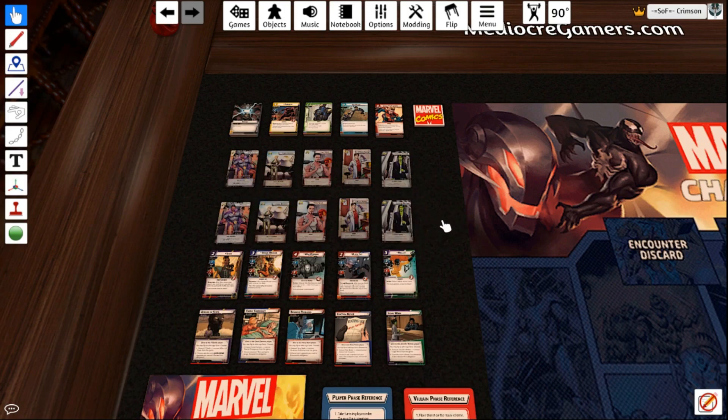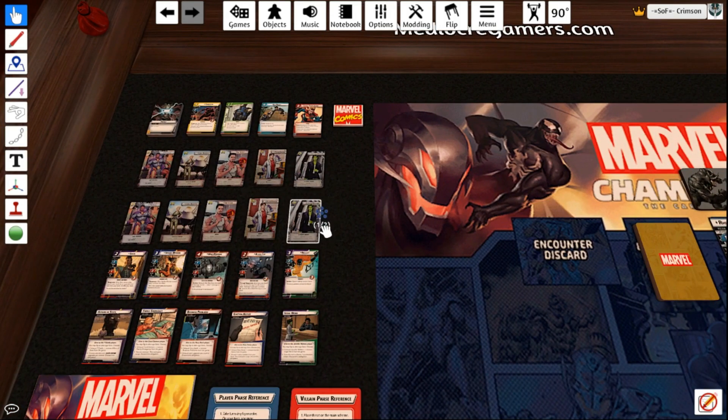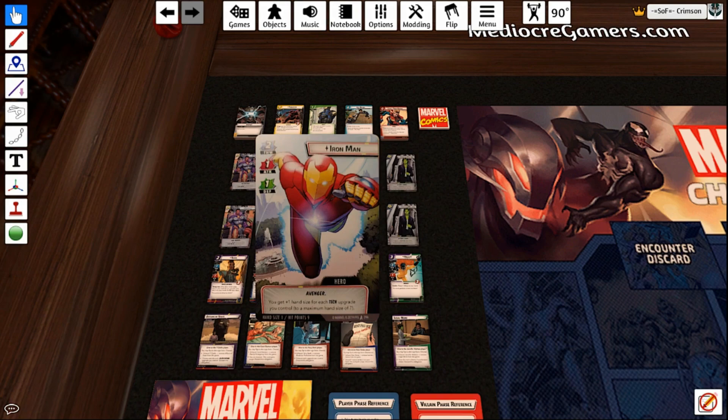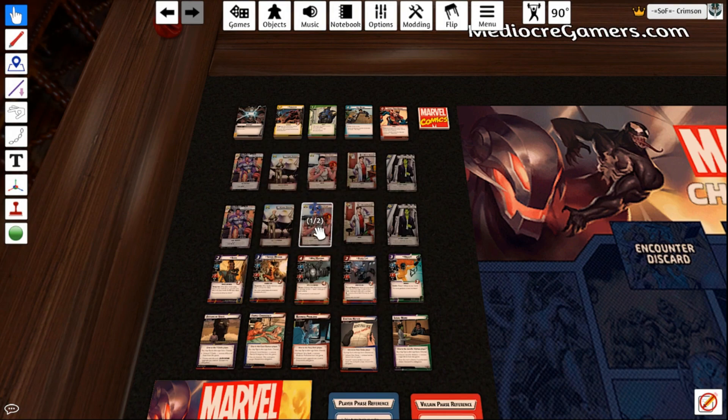There are two different heroes up here. Let's say you wanted to play Iron Man, because everybody wants to play Iron Man, right? You grab one of the heroes. The difference between these two heroes is the top one is a flip hero — you hit F to flip back and forth. The second one is not a flip hero; it is state-based. I prefer state-based. With state-based, you'll hit two for Iron Man or one for Tony Stark. When you flip between the two states, the card doesn't jump around on the table. I don't personally like that, so I go with the state-based.